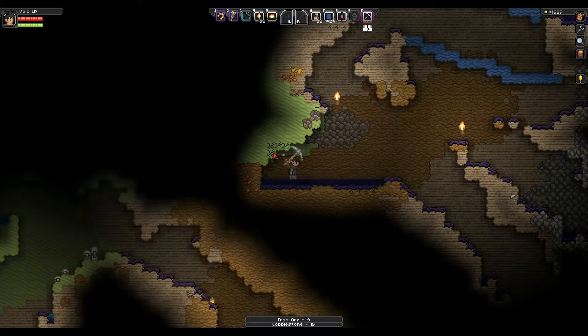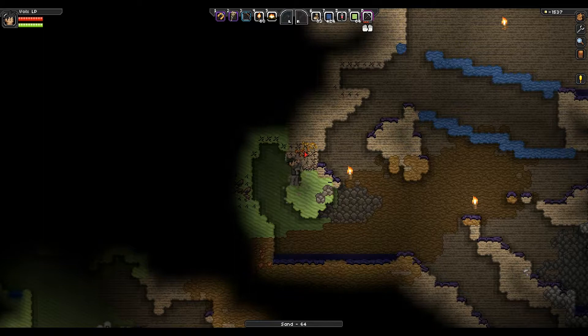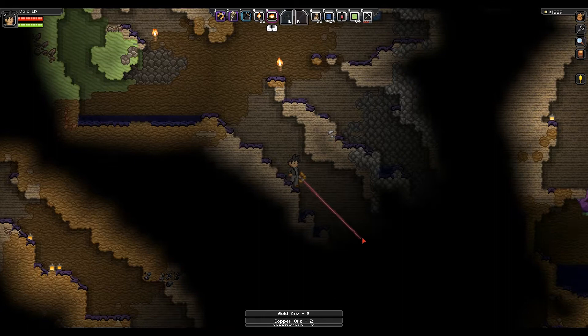What the hell was that? Thankfully that didn't hit me. Is this sand? Green sand — cool. Unfortunately this sand isn't affected by gravity. I like sand affected by gravity. I know there's stuff to my left, there's stuff to my right, there's stuff everywhere. But you can only mine one thing at a time. Let me just light this up and see what's over here.